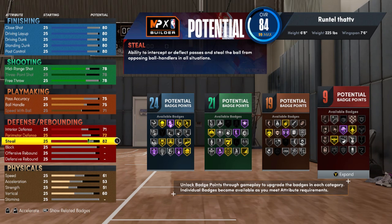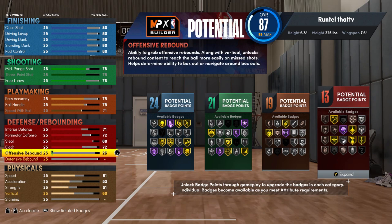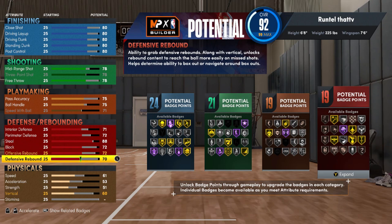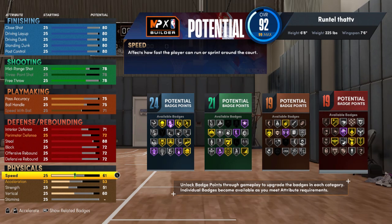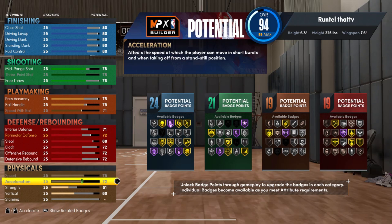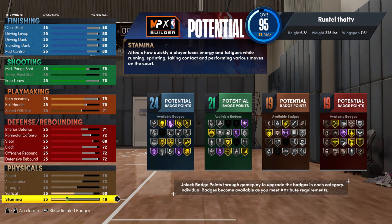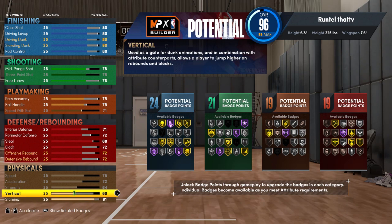For defense, Jack of All Trades — I'm going in the 70s. I need some points left over for my physicals because I want all my physicals maxed out except for stamina. Stamina at 90 will be just fine. That would not change the build. Our vertical is going to be 89.